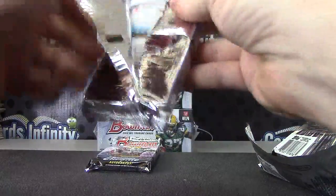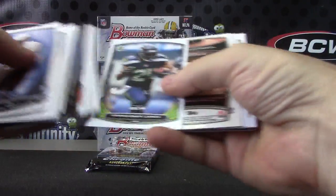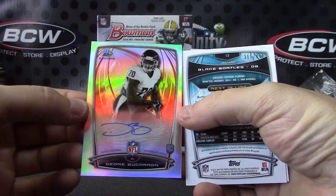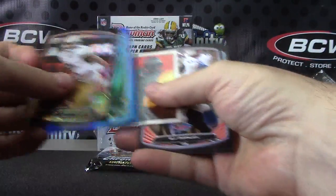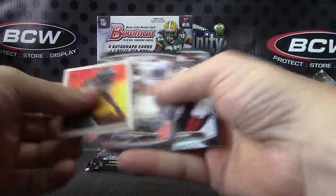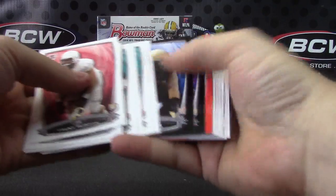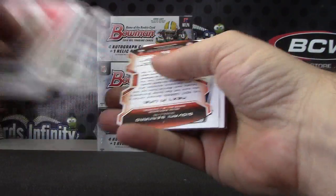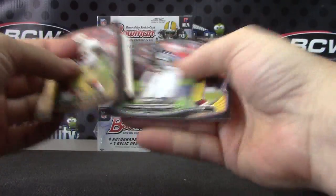Should have one more autograph, Nugs. Dion Buchanan — there it is. Dion Refractor. Blue of Blake Bortles — Blake Bortles Blue Rookie, numbered to 299. And base. And your last pack: Red Coney Ely, that one's 199. Die cut Giovanni Bernard. And base.